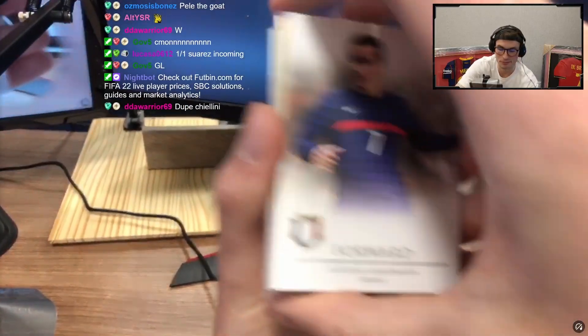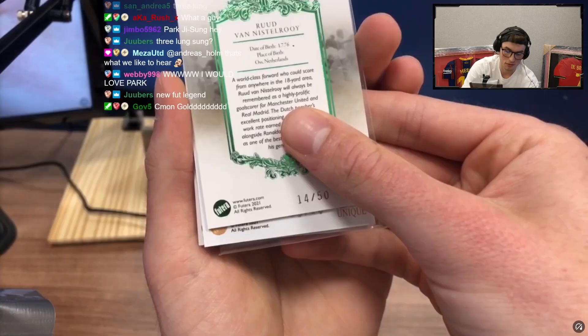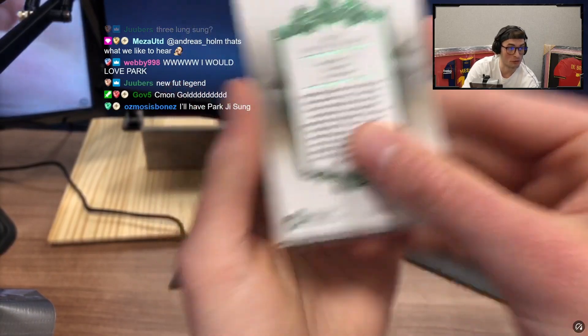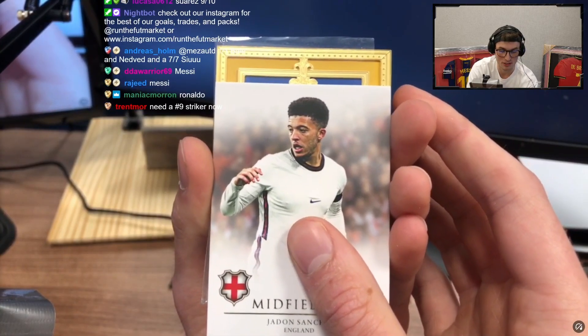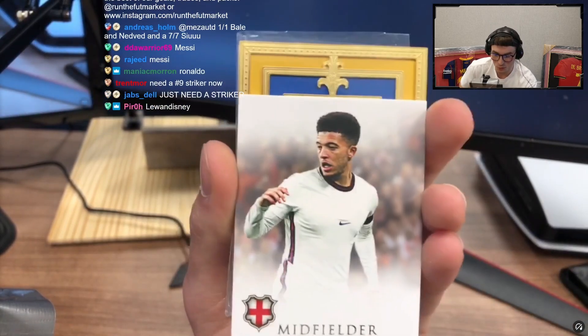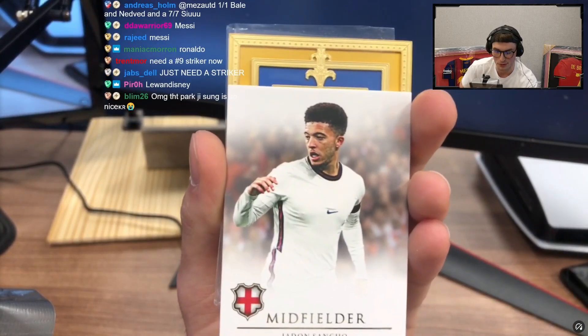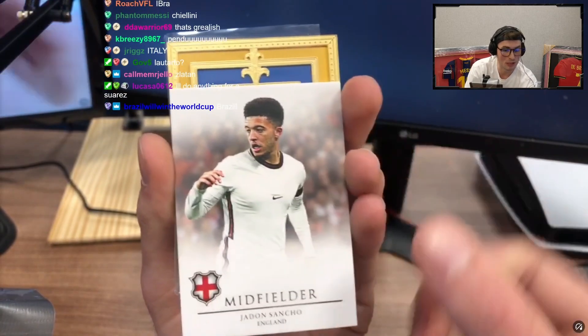Okay boys, gold time! It looks gold to me — yeah it's gold. You want to see the number like we did last time? We've got a nine out of ten for a gold — nine out of ten here. Early thoughts — there's so much gold going on. It's blue — looks like what? We haven't got a gold card like this before bro in this box. This is different, it's like a bit yellow. You guys think it's Italy? You think it's gonna be Chiellini again?